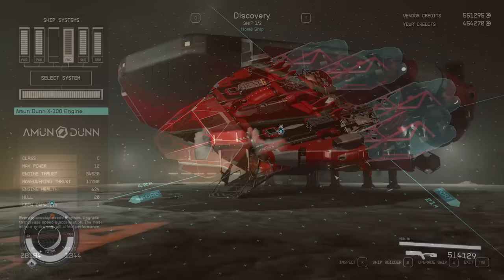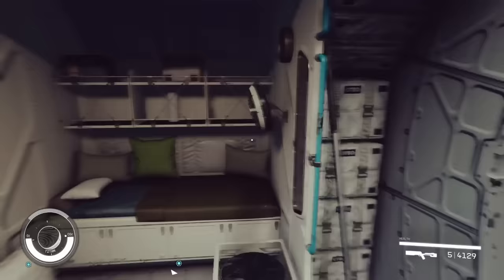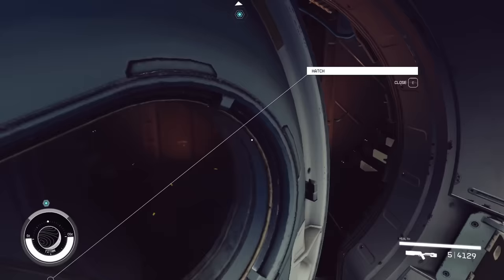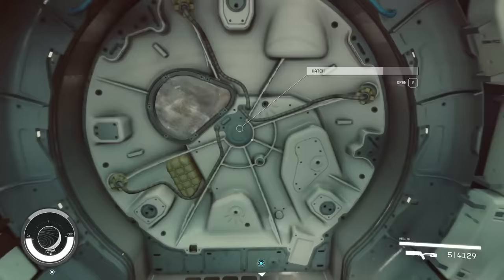Every single time I build a ship, the Vomit Comet is no different — I have to totally head inside and check out what the interior looks like. Your bed is going to be right here, and in this back room there's going to be a cooking station as well as a seating area. Your cargo access panel is located right there, and look how big and spacious this is — I love these cockpits.